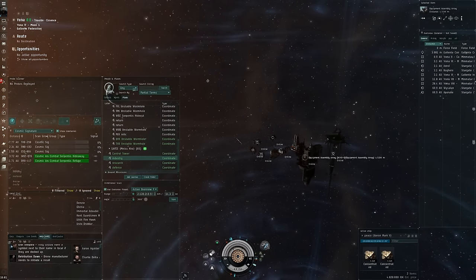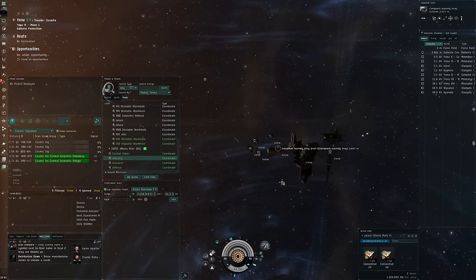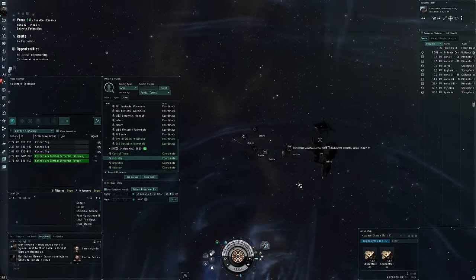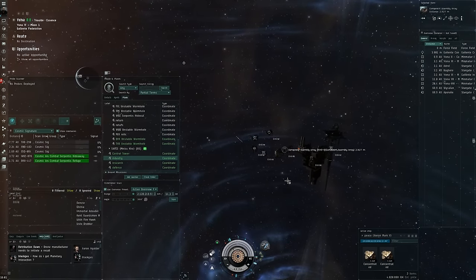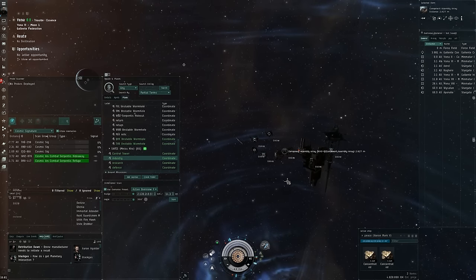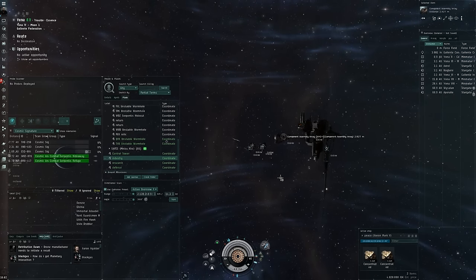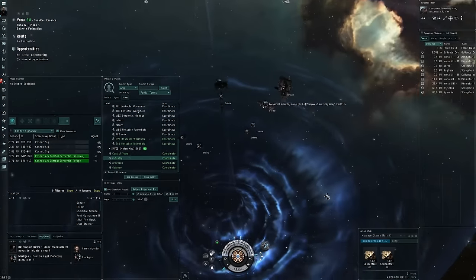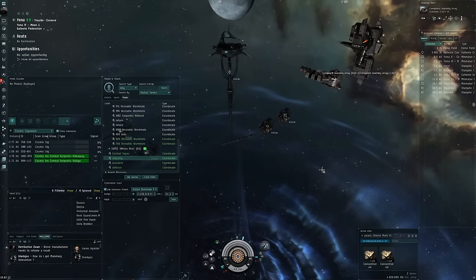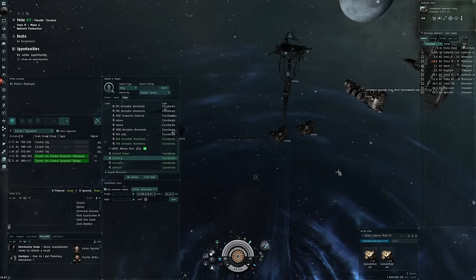And then, of course, there is the manufacturing itself — here you have an equipment assembly array and a component assembly array. You also have a little bit of an advantage when you're producing from here compared to a station. I don't think it's 4%; that depends a lot on your skills and the size of your job. But it's a small advantage. All of this does, for us at least, mean that a POS is actually worth it.